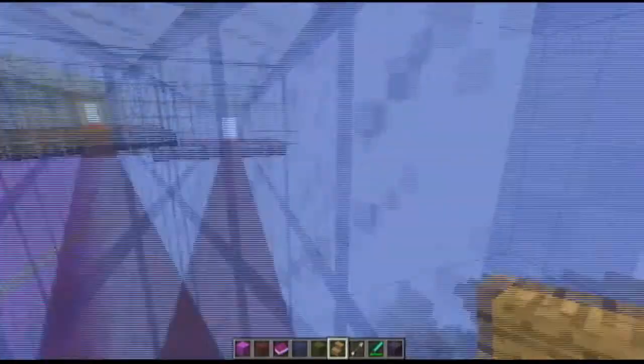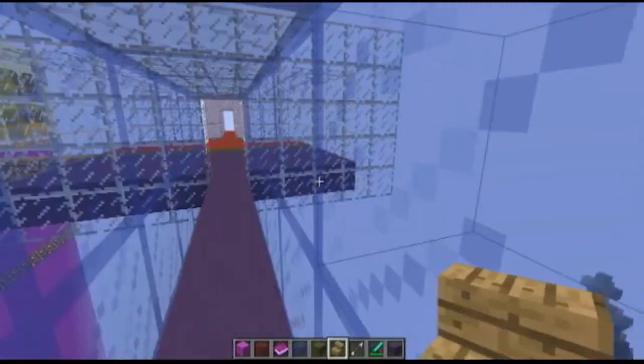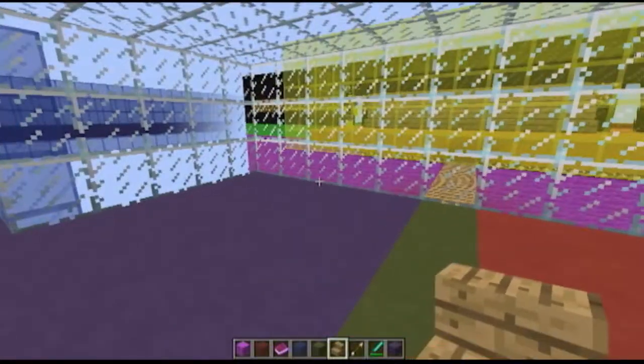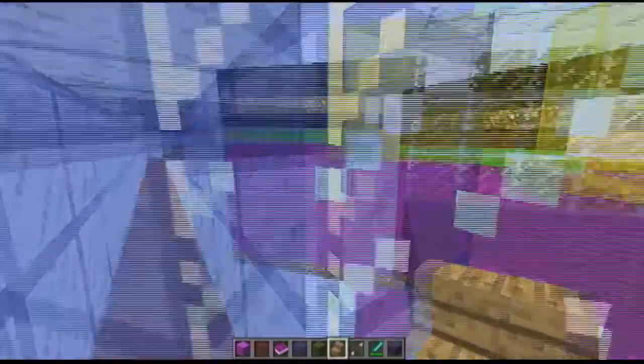Now over here, you can see there's some nice scenery. That's because the server was made on just an ordinary world instead of a flat world, but we decided to just go with it anyway. So this is where you do the boxing.